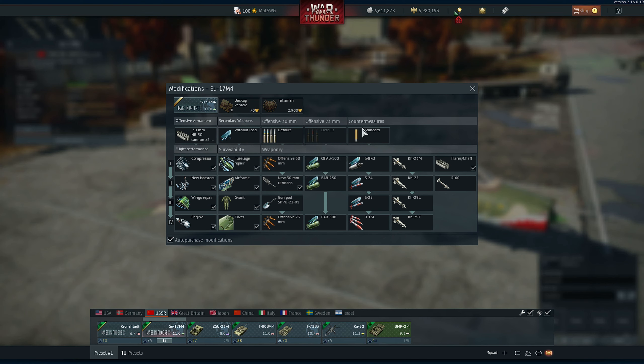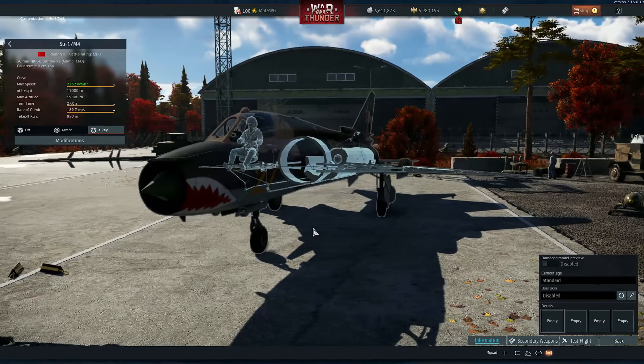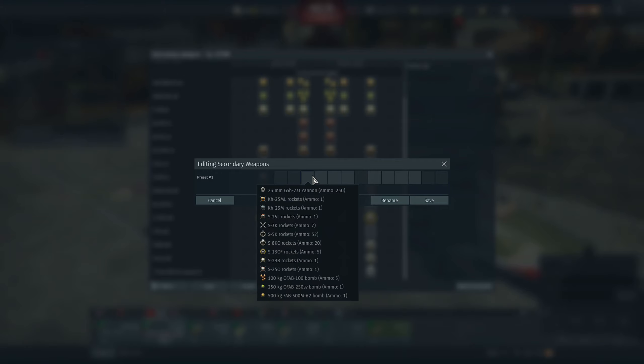You can carry the Mavericks — though you can't take a lot of them — plus bombs, an AGM, and some rockets. You can do asymmetrical stuff, as you can see. The custom loadouts are just being implemented on more aircraft, which is amazing.